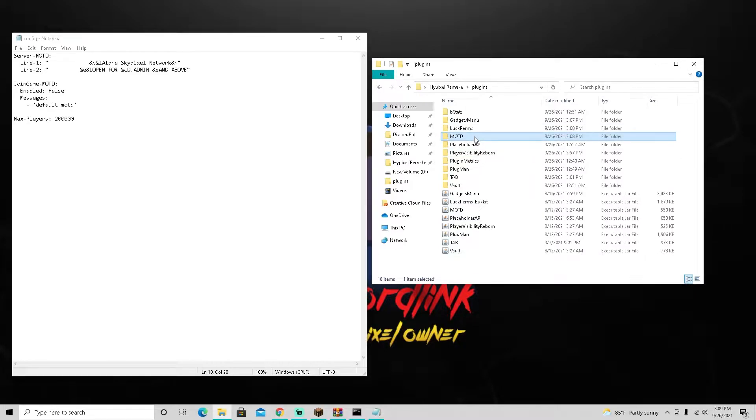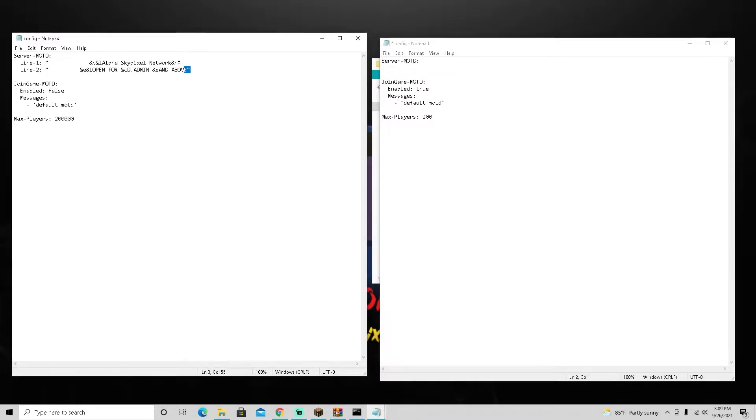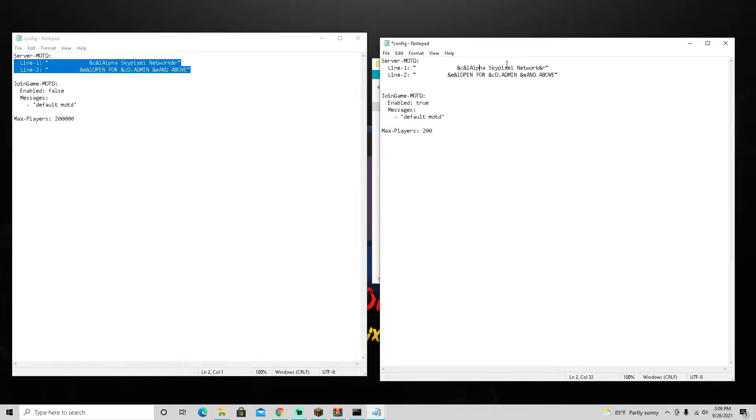Here's the fake Hypixel old config file from a long time ago. Go into your MOTD file, then into config, and completely delete the existing server MOTD entry. I'm going to copy and paste a new one in. Let's call it 'Hypixel Remake Network' and under it type something like 'Episode Two'. It's not going to be centered perfectly but let's try, and set fake players to true.